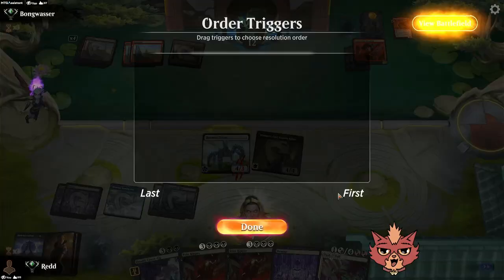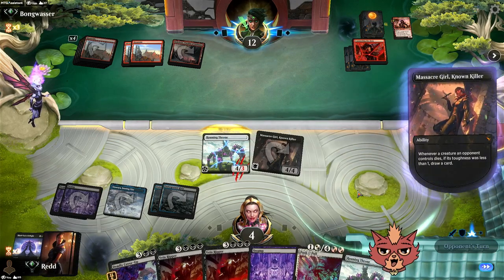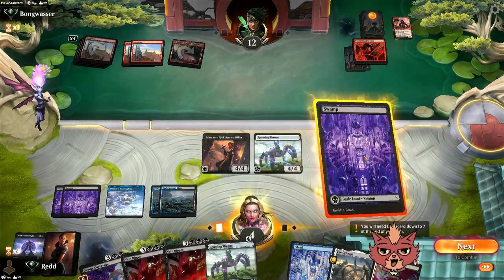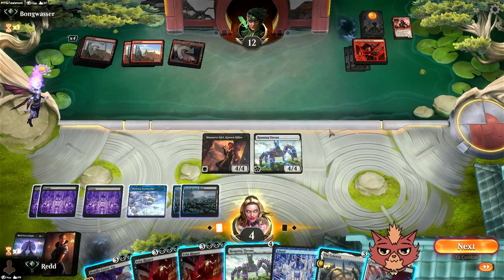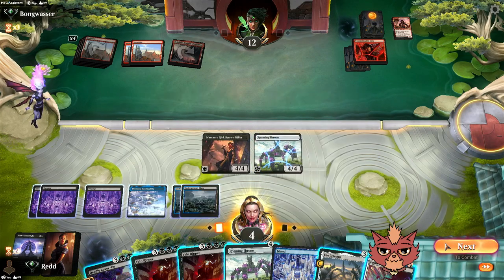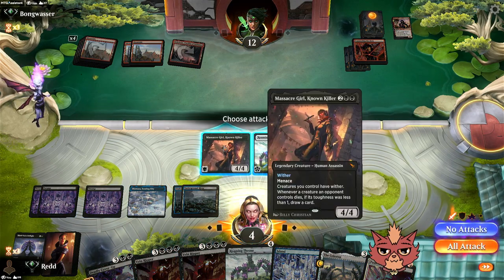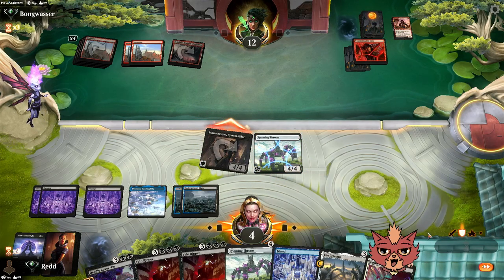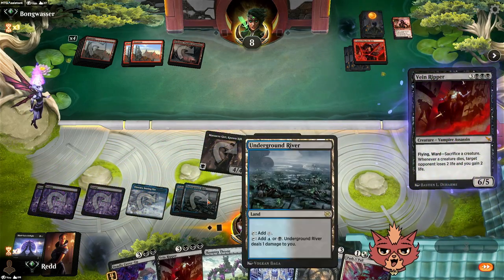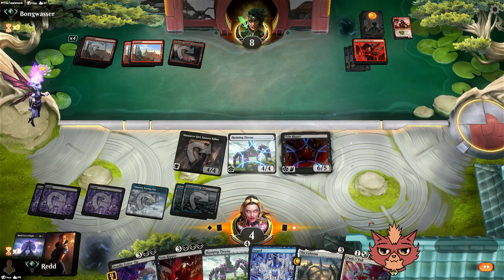Roaming Throne has wither right now since it's an assassin — this is really cool. I'd easily say we both got unlucky here. Draw two more cards — anything that gains us life would be good. Roaming Throne number two, more mana, Celestis. It's got to be Vein Ripper — block in the air. Swing with Massacre Girl. What a game.